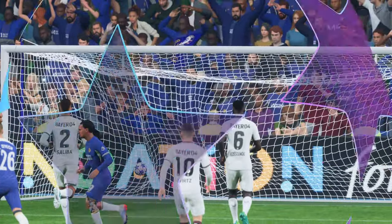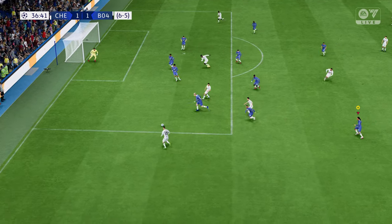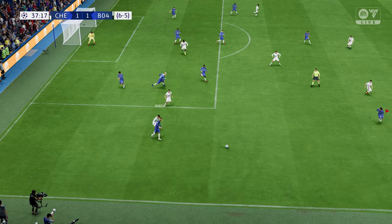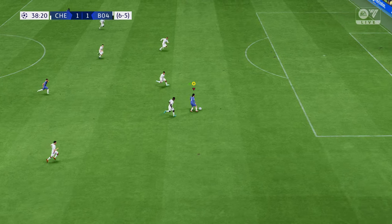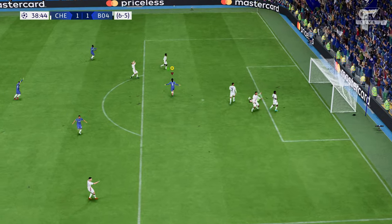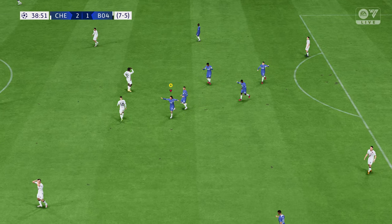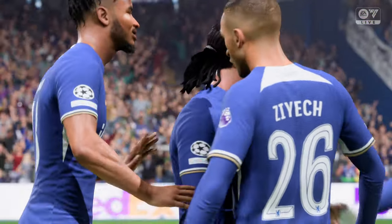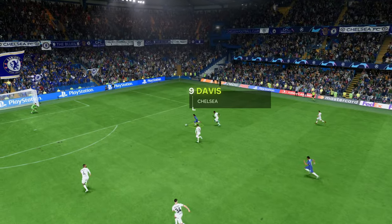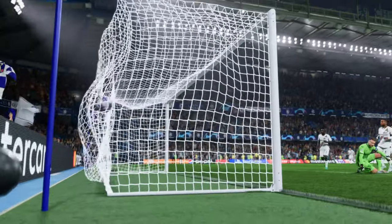We need to stop allowing these through balls. Zeeh plays it out to Davis, Davis picks it up, makes the run in, goes past the defense, and puts it into the back of the net — Chelsea now lead two-one, seven-five on aggregate! Very good ball in from Zeeh, Davis making that run and putting a lot of power on it to put it into the bottom corner of the net.